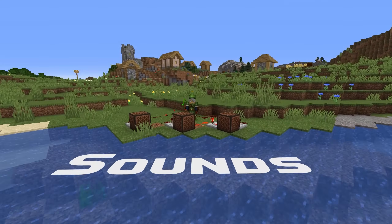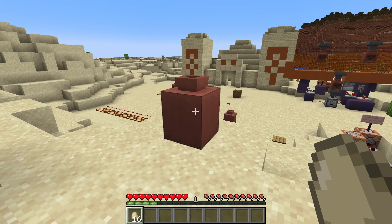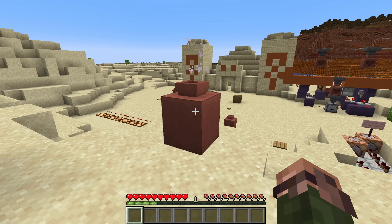In sound news, a bug has been fixed which was causing problems with the translation of the subtitles for failing to edit a sign. Decorated pots have new sounds for adding items, and the sound also increases in pitch the more full the pot gets. There's also a sound for failing to add an item.